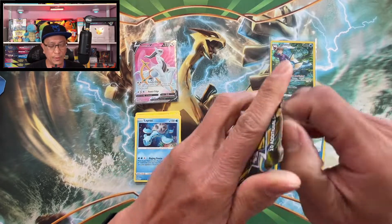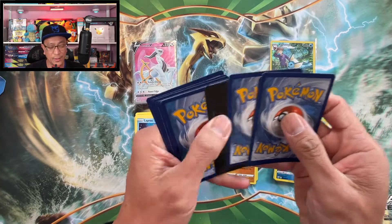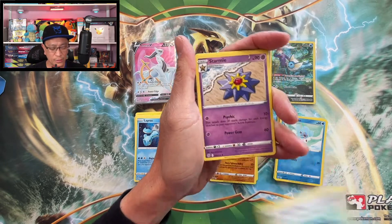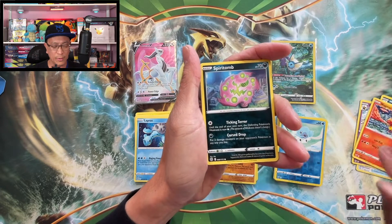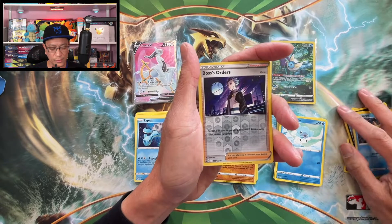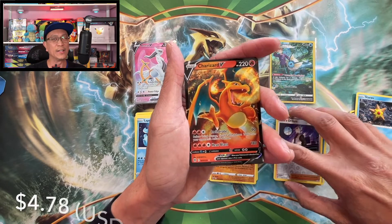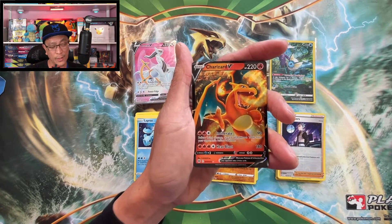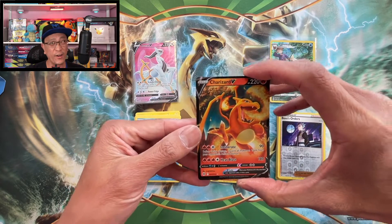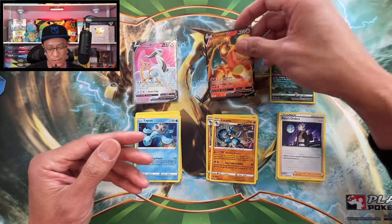Still having fun opening Brilliant Stars — this is a fun set to open! Whimsicott pack here we go. I still have more Brilliant Stars openings coming, hope you guys are not sick of it yet. V-Star marker. Freshwater Set, Starmie, Weavile, Magmar, Spiritomb, Burmy, Impidimp, Staru, Bosses Orders reverse holo — and there it is! There it is guys, we finally did it! The Charizard V ultra rare card! A Zard is a Zard — a Zard is always an awesome hit. Our first Charizard pulled!